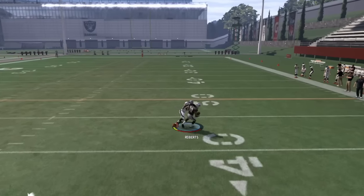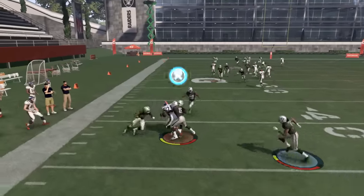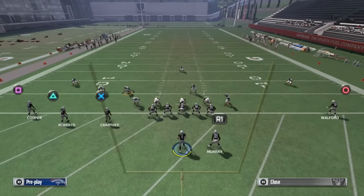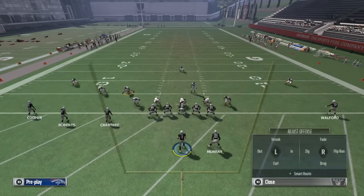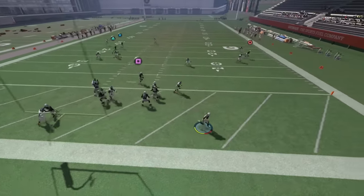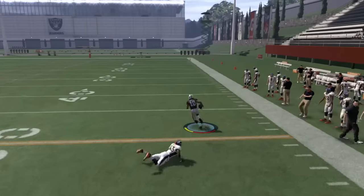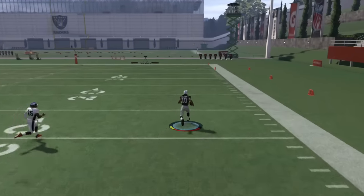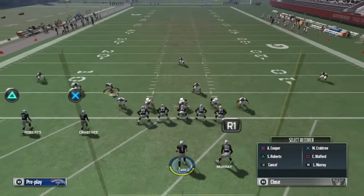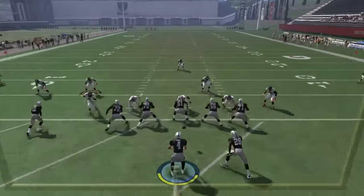I'm gonna run the play and show you how it works and how it is such a money play. That guy's gonna get open downfield — he fumbles there, but you get the picture. If you wait even longer, the more open he's going to get. The pass protection isn't really holding up so I have to get rid of it early, but it's still going to be a touchdown — as you see, he's gonna outrun everybody. Even though I had to throw it earlier than I'd like, you can see it still worked.